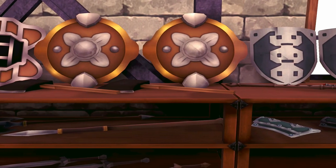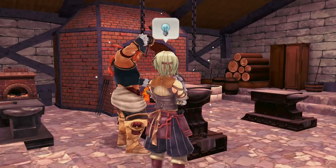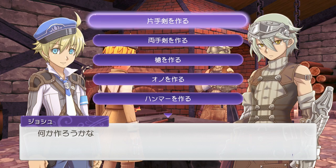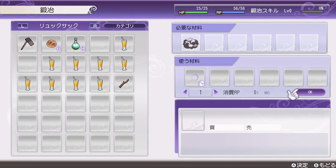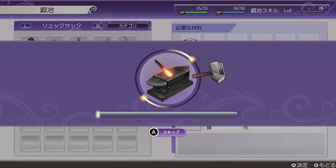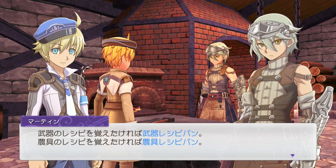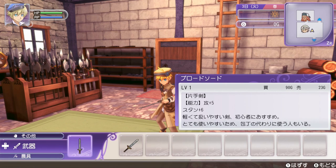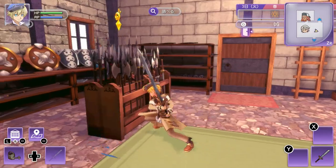Here we've got the blacksmith — I'm guessing that's where we'll be able to buy weapons, tools, and upgrades. We've got Martin and a big guy whose name I don't quite remember. Pretty much like in other Rune Factory games you can craft your own weapons and tools. He wants me to craft a two-handed sword, so let's select a claymore. I'm guessing he'll give me the ingredients. And we made the claymore — that's going to be my first weapon. He says if you eat recipe bread, just like in Rune Factory 4, you'll be able to learn new recipes. The claymore is attack plus 12 — pretty strong.